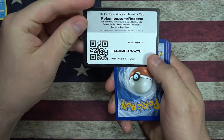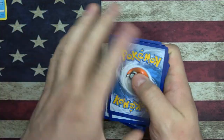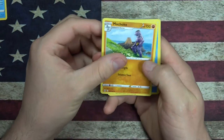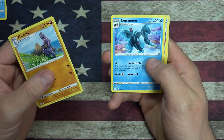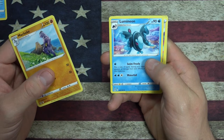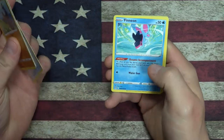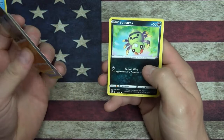Another code card for you folks. Energy. Oh, it looks like we've got a big shiny in the background. We got a Machoke, Lumineon - it's Lumineon. Mirage Gate, Finneon. So we got the little Evolution Tag Team pack.